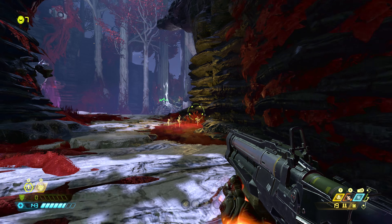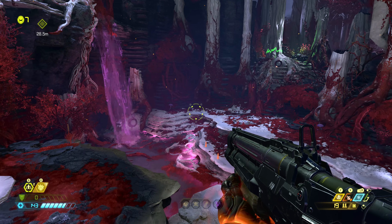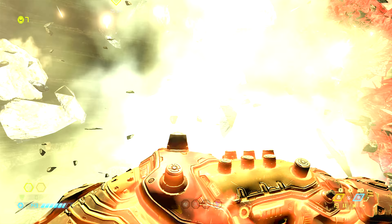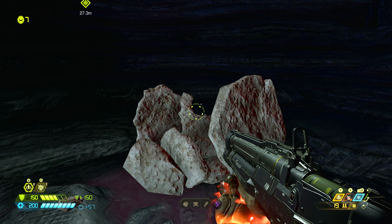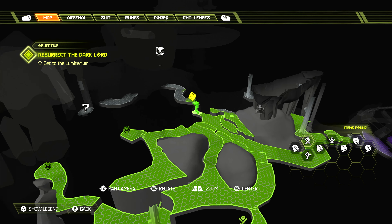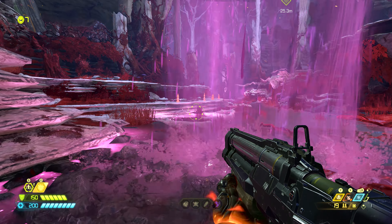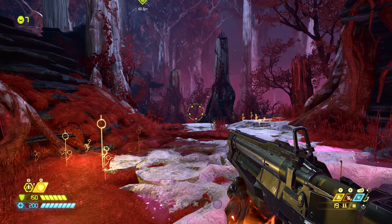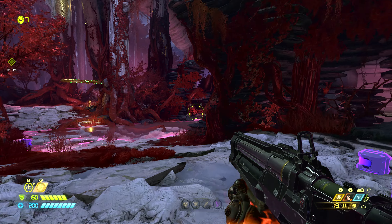From here, continue on with the mission and we'll come out into this open glade. Turn to the left where we will see a waterfall. Under this waterfall is a cracked wall we can punch through, where we can find a supercharge — let's grab this. This will give us full health and full armor. On the map, this supercharge is found right here in this little cave behind the waterfall. From the waterfall, we're going to follow this creek all the way around the way the mission wants us to go. There will be some demons here, including a possessed Arachnotron, but I've cleared that out already.